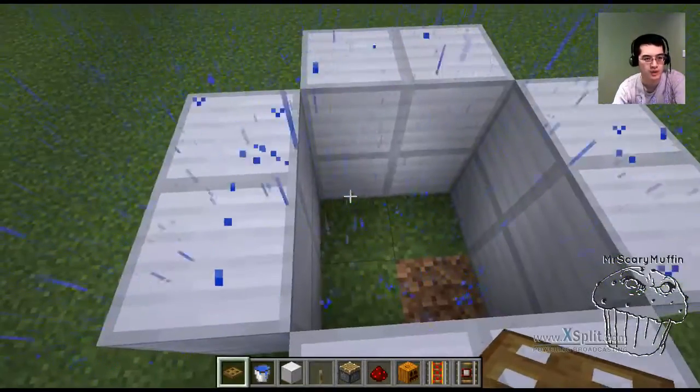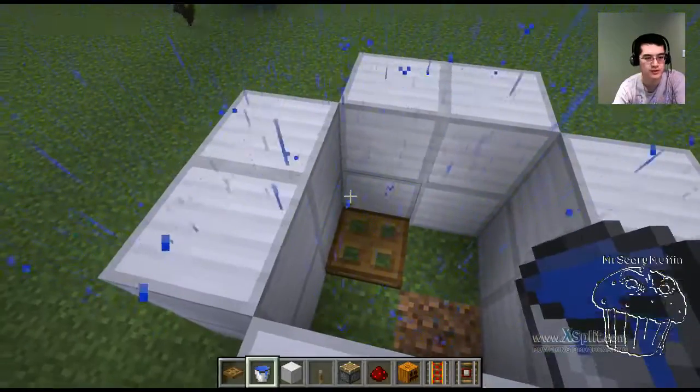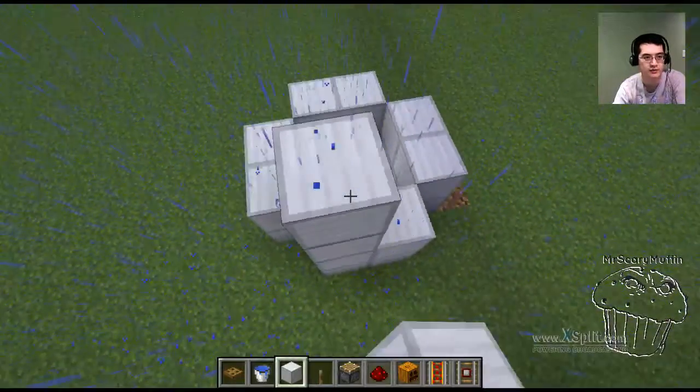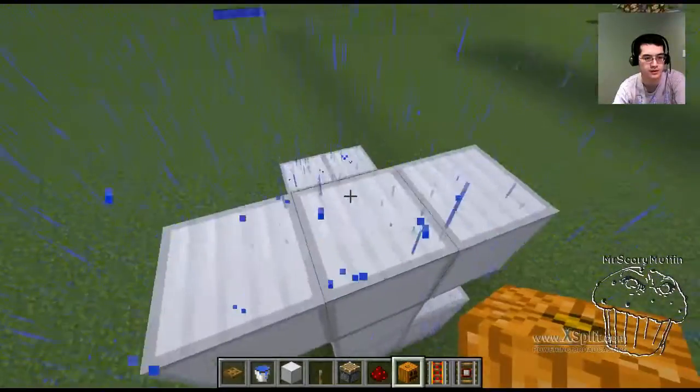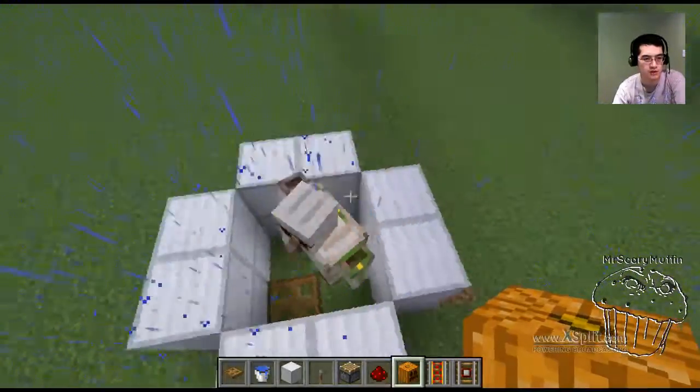On one of the corners you need to put a trapdoor. The trapdoor is going to nudge the iron golem just slightly up in order to move its hitbox. Speaking of iron golem, here he is — we just shove him into the hole, no problem.